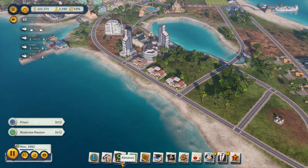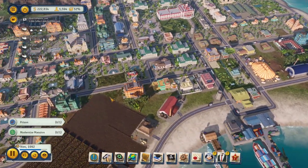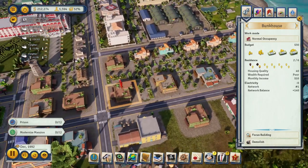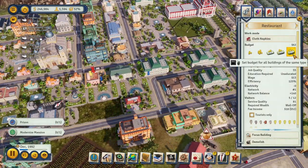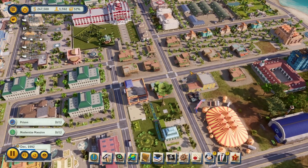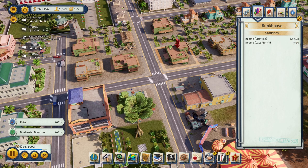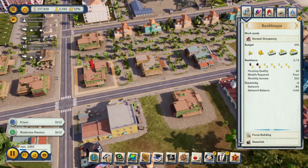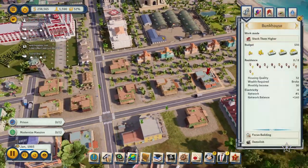Our economy is doing beautifully this episode. I went almost block by block checking for bunkhouses because a lot of them were empty — we decreased wages in many places so people can afford and want better housing. A lot of restaurants, even with max service quality, aren't filling up all the way. For example, this bunkhouse gave us $4,600 overall but last month it was $20 below, so I've been demolishing buildings that aren't contributing.